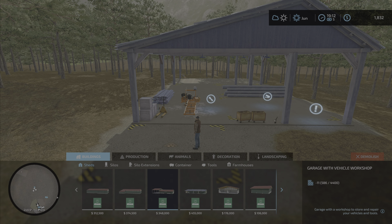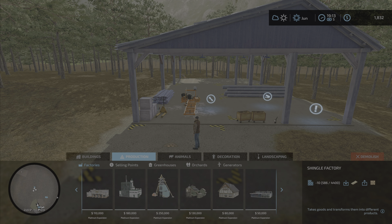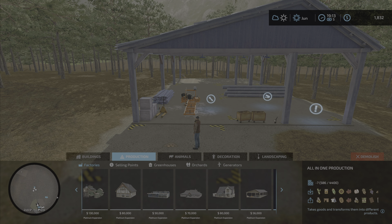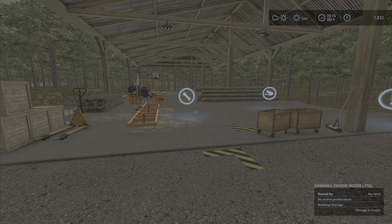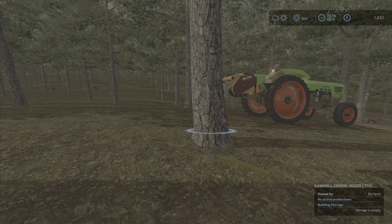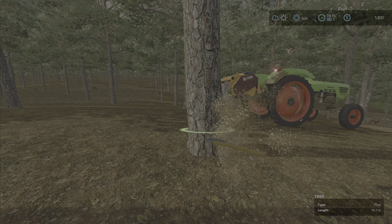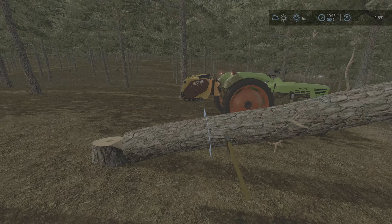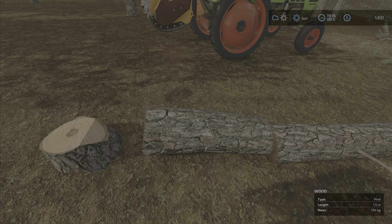The reason we've had to go for this one — I forgot to show you — is because that other one I was going to go for requires long planks or extra long planks as input. But this one just needs wood, and you can make these extra long planks from it. We'll have a look. Let's get some wood in there and get the production going. It's only taken us till 5 past 7 at night, but we've got it going at least.